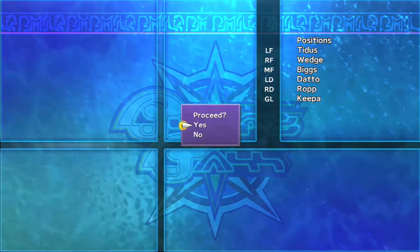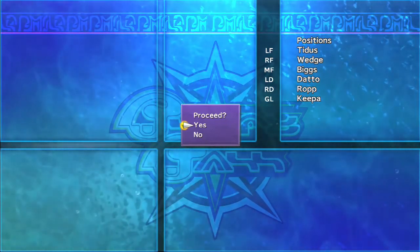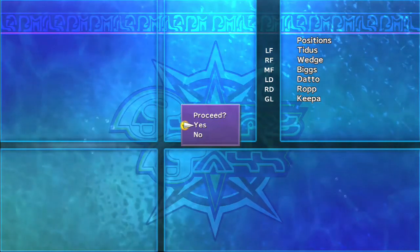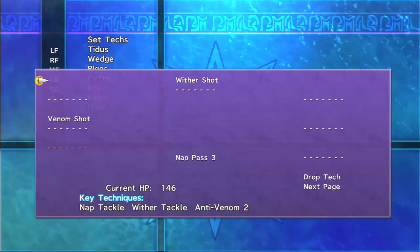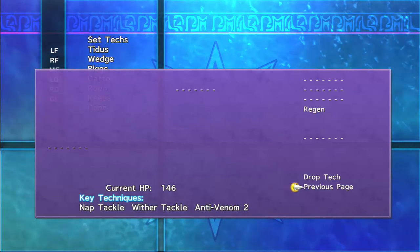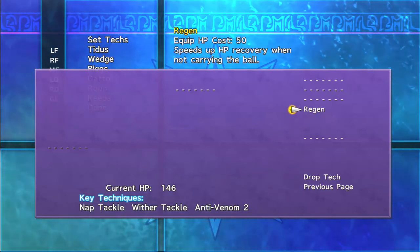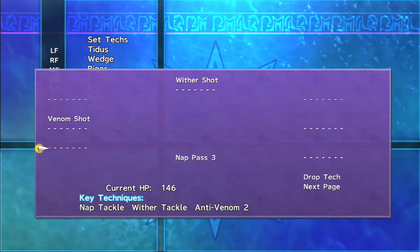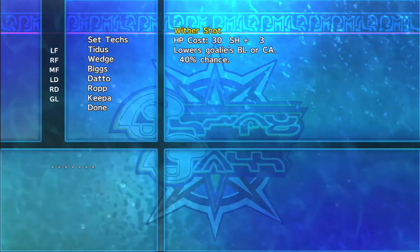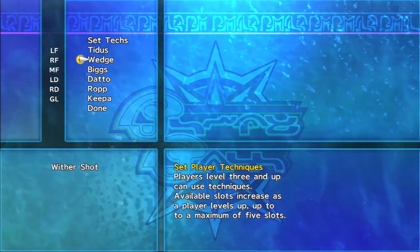I've got Wedge, Biggs, and Rop as new newbies to my team. Let's set techniques — can we learn anything? Wither Shot, not Weather Shot. Ooh, Regen. What's Regen do? Speeds up HP recovery when not carrying the ball — might be nice for Tyrus. Let's go with Wither Shot though. I keep calling it Weather Shot.